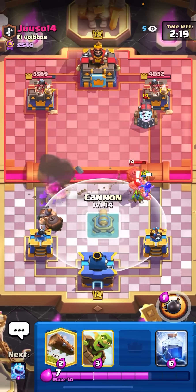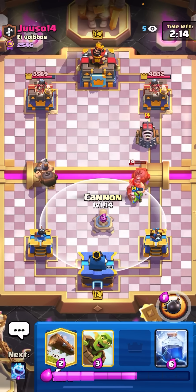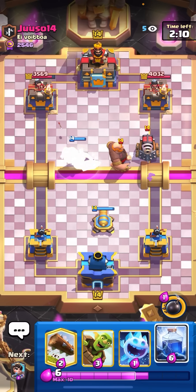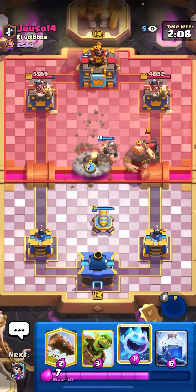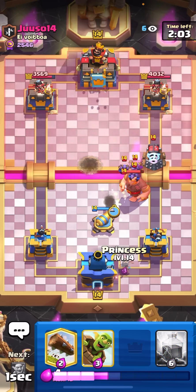He pops the ability. My goblins will take care of the mighty miner, but princess dies first for whatever reason. I'll go for my cannon in the middle. I know he's going to kite that over with the giant because I know he's playing giant sparky. He put sparky in back because everybody knows I'm using lightning. Should be an easy defense if I play well. I'll go for ice spear on dominions.